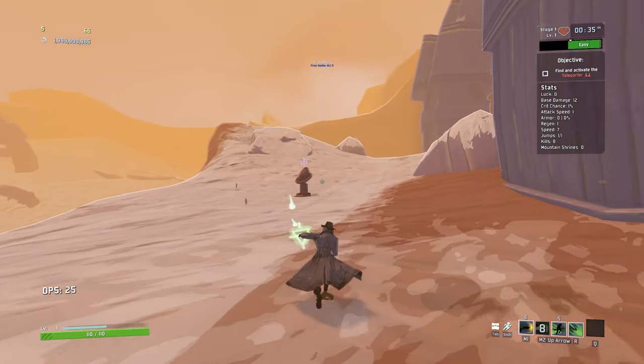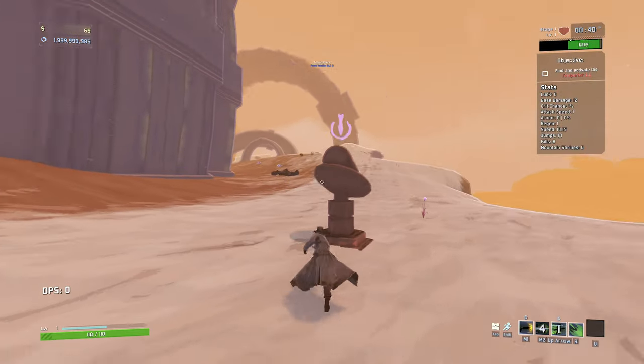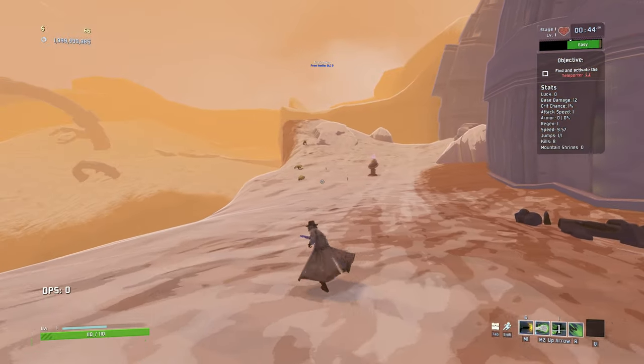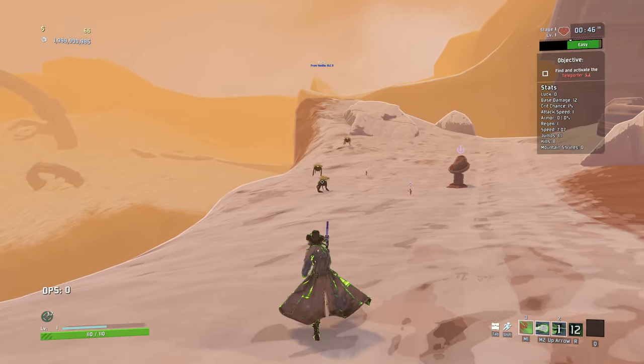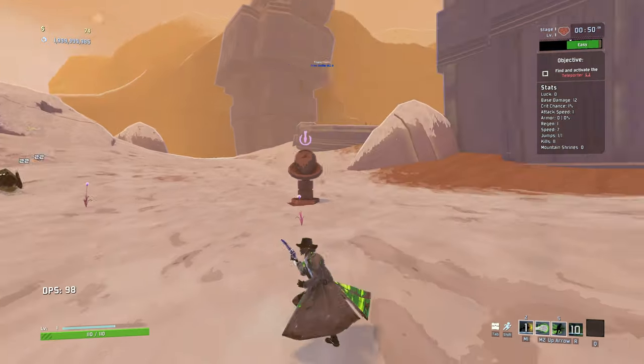Let's try out our abilities here. So we've got our right click there - that's cool. We've got this here which is our little dash. We could charge a lot of these, so movement is no problem whatsoever. And our R ability is these three powerful explosive shots we can get going on.